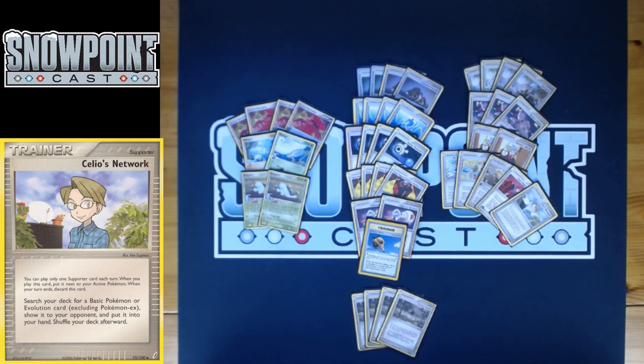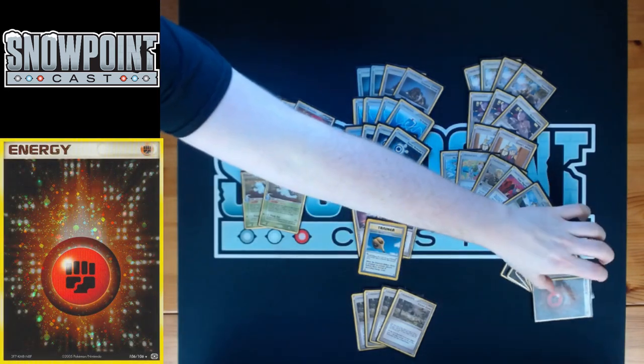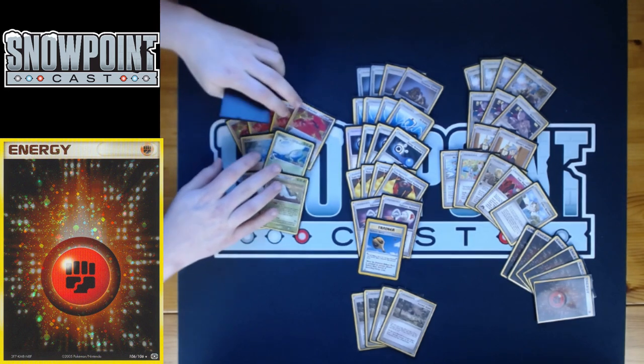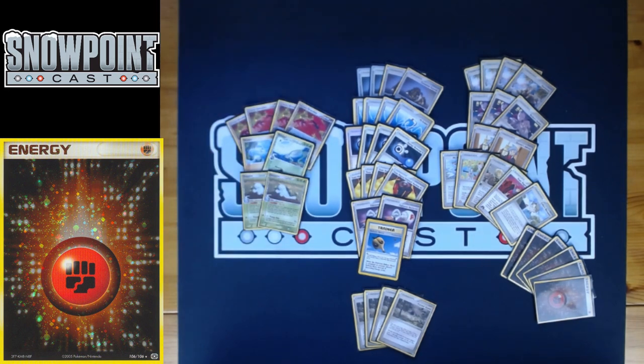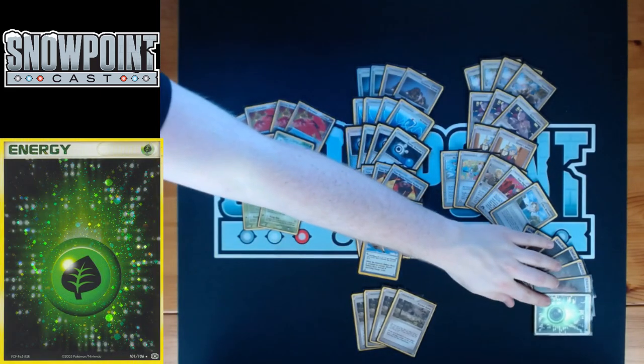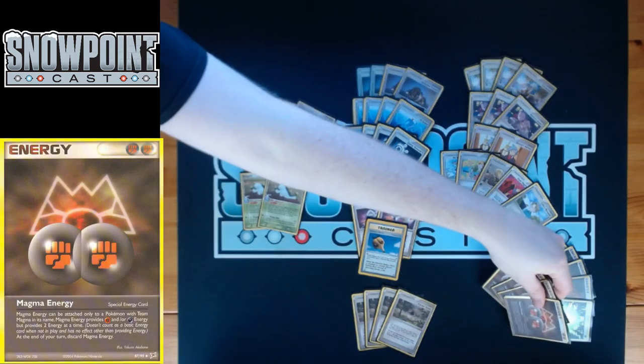Getting into the energy counts: six basic Fighting energy, since Groudon needs two Fighting to Pulverize. Basic energy also lets you search it with Castaway and Magma Conspirator. You also play one Grass energy so you can attack with Quagsire, and there are some Colorless costs on Team Magma's Groudon you can fulfill with Grass as well — saving Fighting energy for a later Groudon.